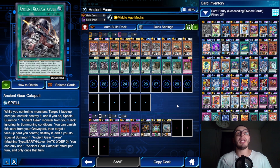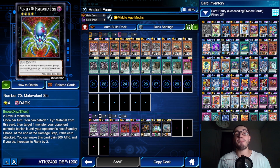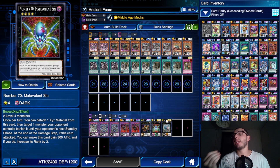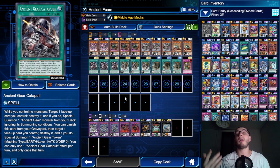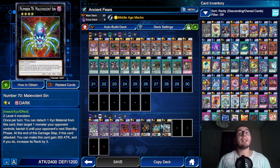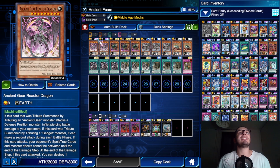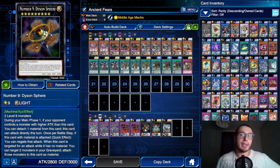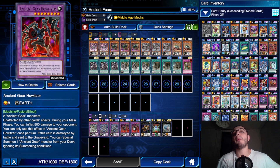Last but not least, we have a couple of XYZ monsters: Diamond Dire Wolf and Malevolent Sine. Thanks to the Catapult, you'll more frequently have a couple of level-four monsters on the field, so these become useful as you'll see in the replays. It's also very easy to summon two Reactor Dragons, so sometimes a direct attack with Dice and Sphere is worth taking advantage of. One Howitzer and one Megaton Golem are fine — don't worry if you don't have double copies.